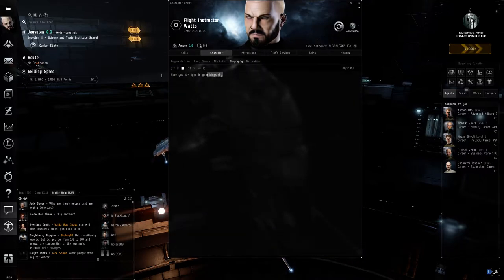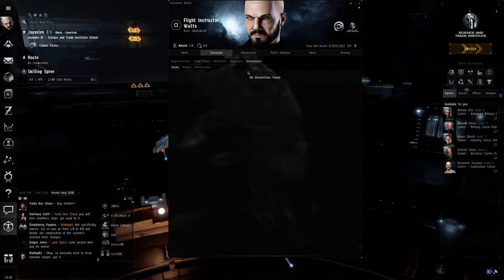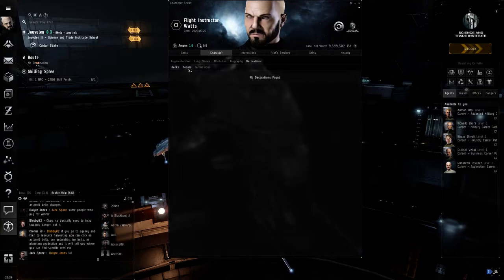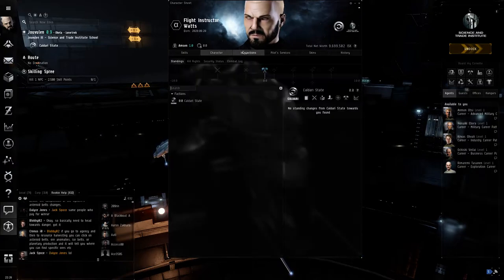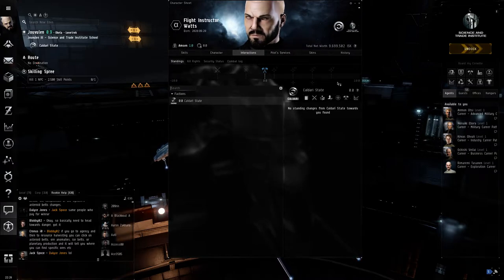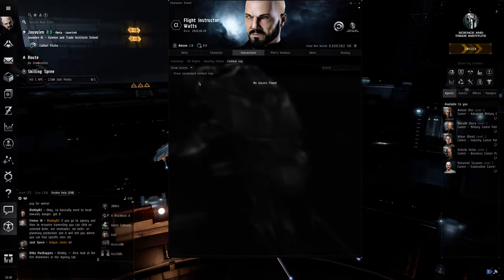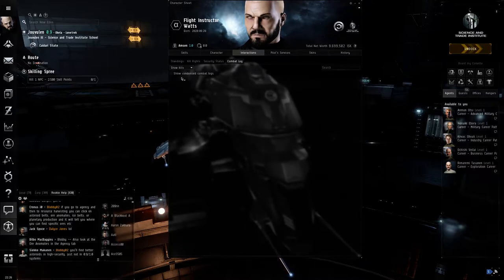You can write your biography here — that's the history of your character. Decorations I wouldn't worry too much about — I've been playing since 2006 and have no medals or ranks. That's more to do with player versus player. Interactions covers your standings, kill rights over someone, and your security status — pretty much self-explanatory. Combat log shows your losses and kills.